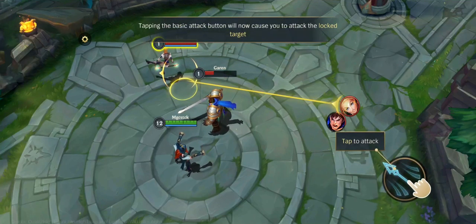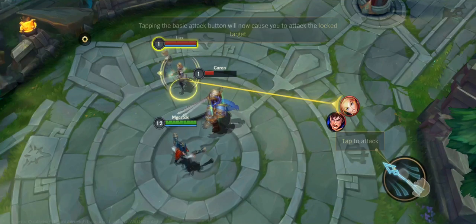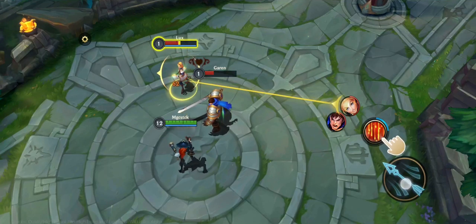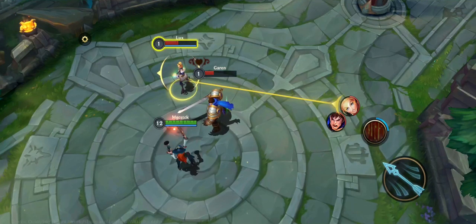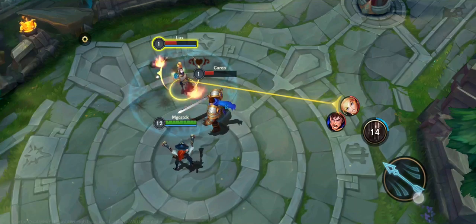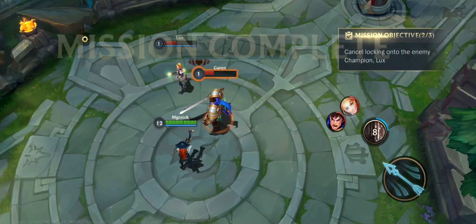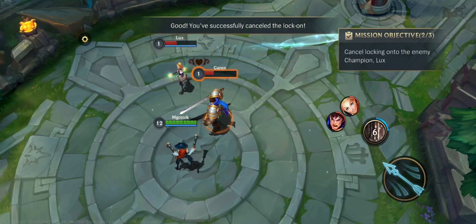Now your attacks and abilities will target the champion you've locked onto. Next, let's learn to cancel the lock on. Tap on the locked champion. You've successfully canceled the lock on.